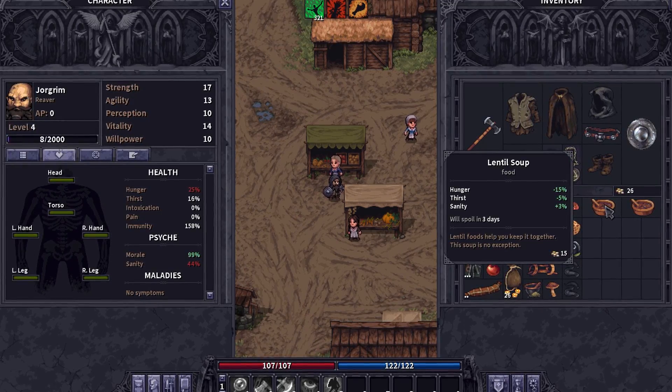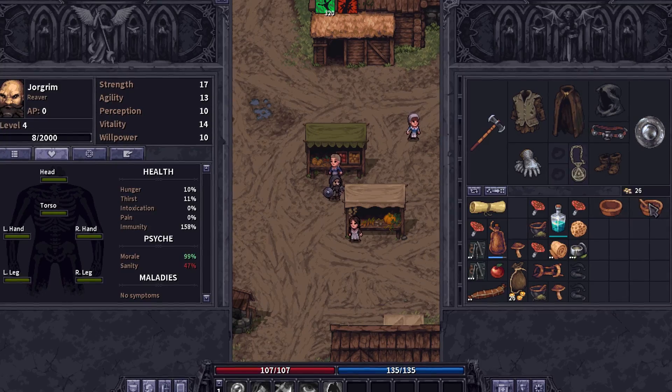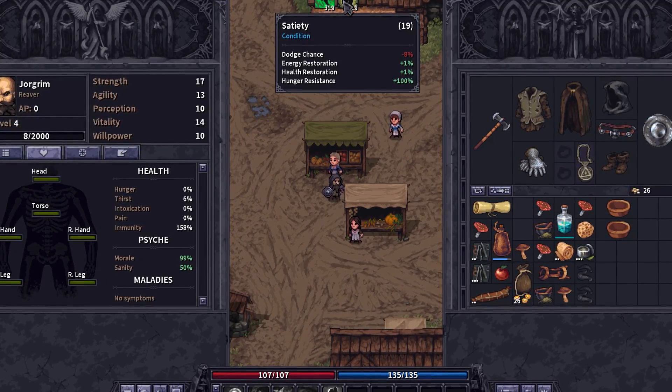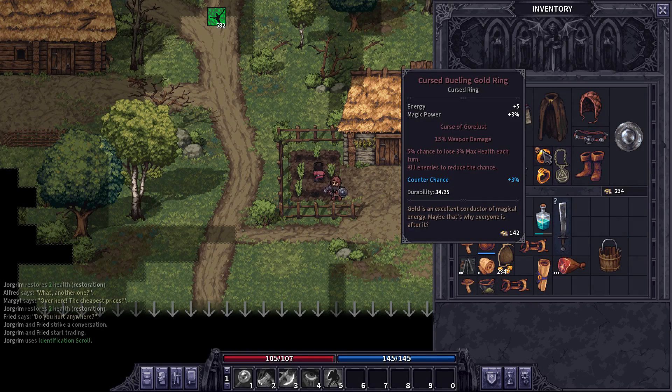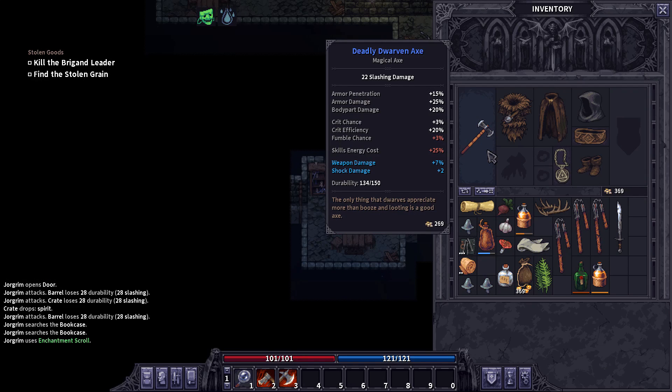This game is like Darkest Dungeon in that if you go crazy you get negative effects on your character. You can get foods like lentil soup which will make you go less insane. You've got to take care of your character. If you're lucky you might find some cursed gear along the way — it will have some negative effects but usually the positives massively outweigh them. It is your end-level items in this game, and you can also get enchantment scrolls which I absolutely recommend using on your better gear.